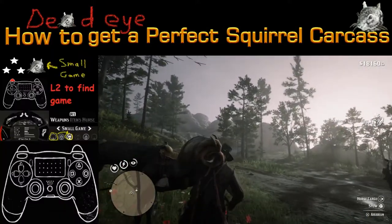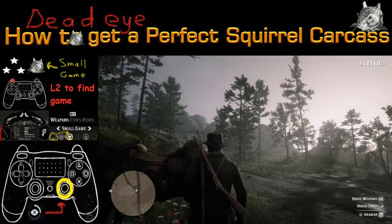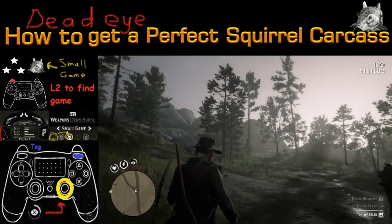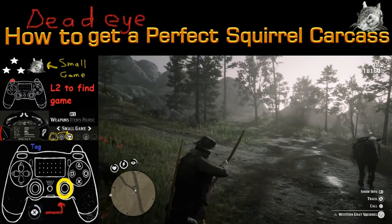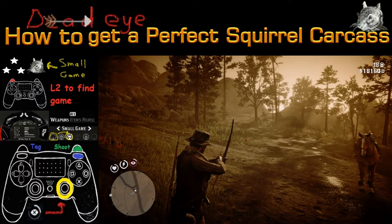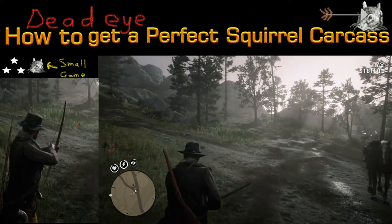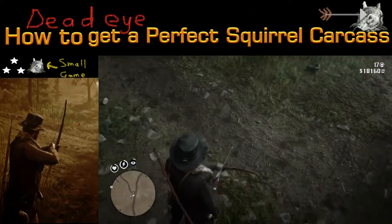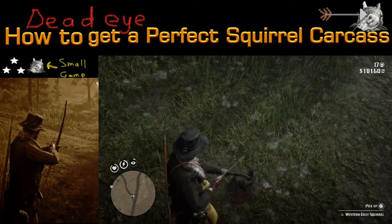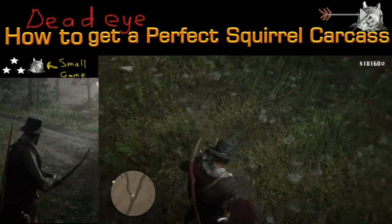Let's take a look at another example. Here we're walking and we happen to see something. Let's get that small game arrow set up. There it is — a gray squirrel with three stars. We're gonna try to get that perfect shot off, keep our fingers crossed. Let's walk up to it, and the good news is it still has three stars.